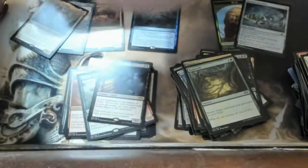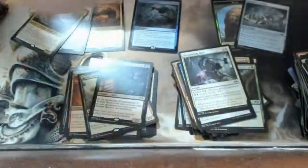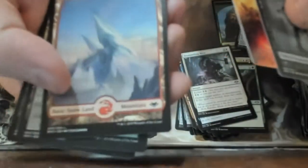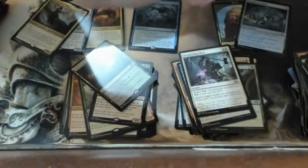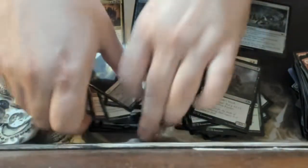If I can get six mythics out of this box I would be amazed. Oh my god — a snow land! Another Shadowspear — the same one I had before, and the same one I got in the pre-release! Wait — I got the blue one at the pre-release. These are the two exact same ones I got there, in a definitely different box. That's weird and interesting!